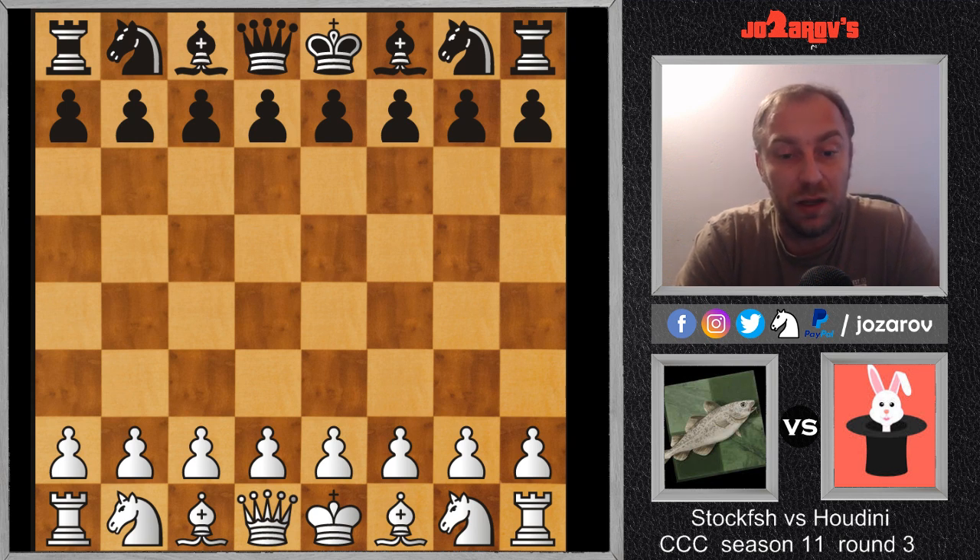We are continuing now in another stage. Today I wanted to show you a great game played by Stockfish versus Houdini in the Dutch Defense. This game surprised me a little because Stockfish played a really nice positional brilliancy. Stockfish is usually known for tactical battles and finding the best aggressive moves, but today it played a really nice positional game. So let's see the game — we have d4 played by Stockfish, f5 by Houdini with the black pieces.